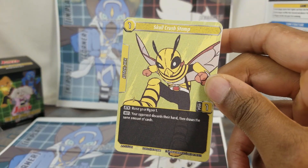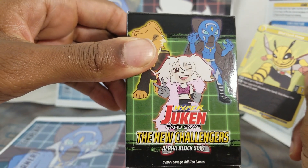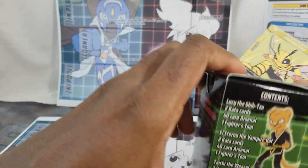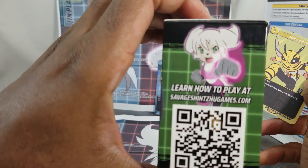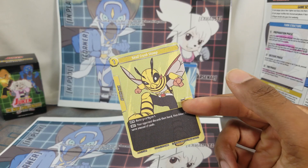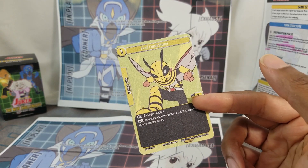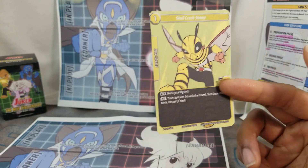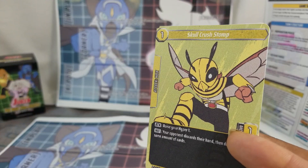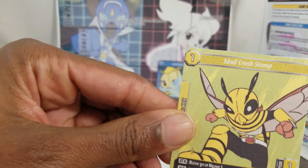Preview card number two — Hyper Juken Alpha Block Set 2, coming mid-March. Check out shizugames.com. I believe this will be another 75 Aussie dollars, which comes out to about 55 dollars 50 US. Check them out though. All right, second preview card: we have Skull Crush Stomp.